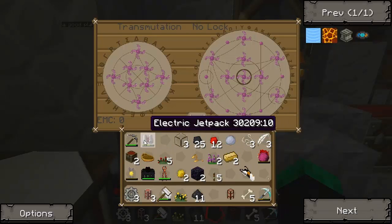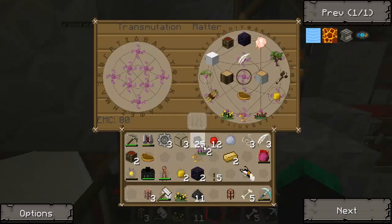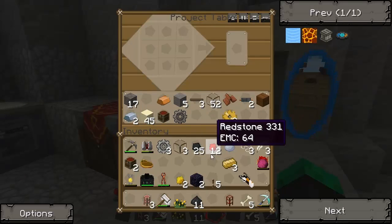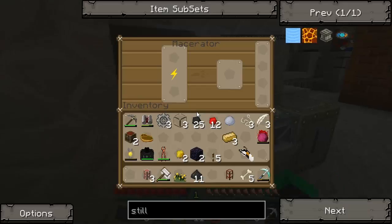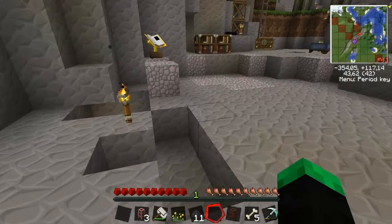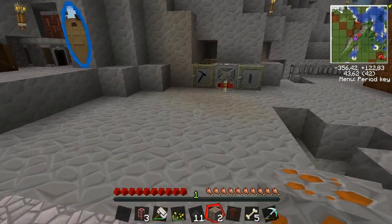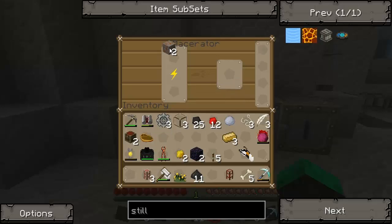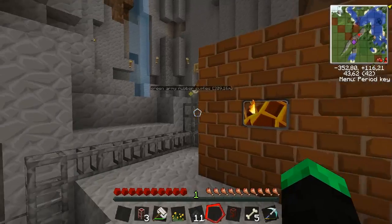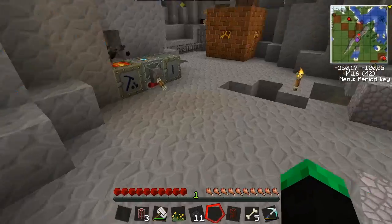Bronze - for some reason I need more bronze. I have refined all my iron which is the bad part. I could probably just make copper and smelt it. I had coal in it. I'm still making power, that's good. And I'm making biomass now too, so I'm happy as can be.